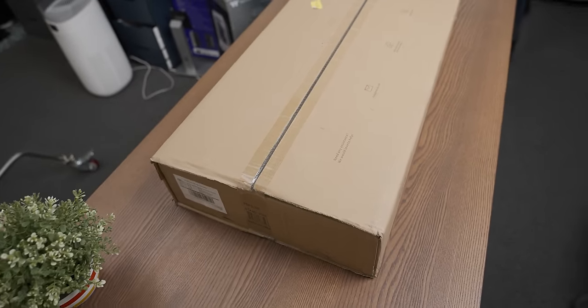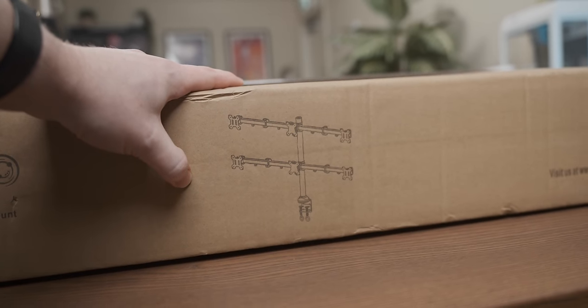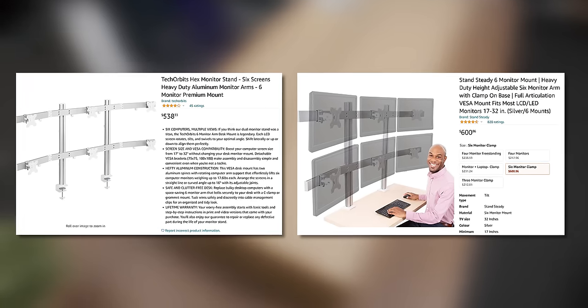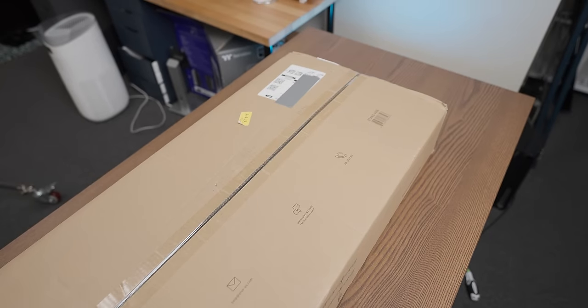The centerpiece of our six-monitor gaming setup is going to be the cheapest six-monitor VESA arm I could find on Amazon. Most others were selling for around $600 Canadian, whereas I bought this one for about $150 — which I think fits right in with this build.